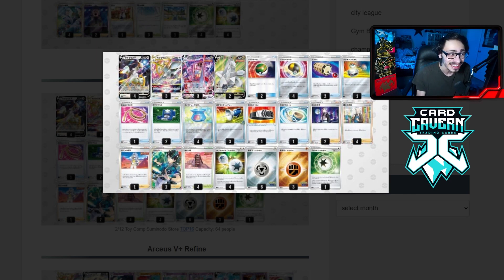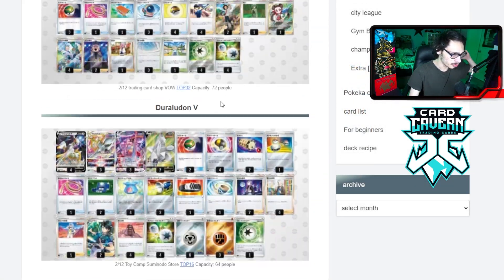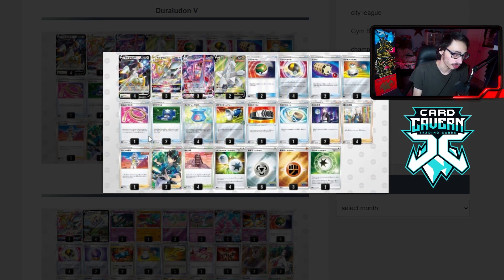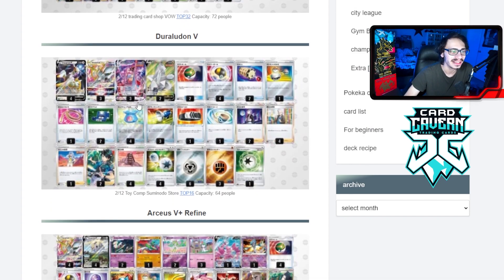The only downside about this Arc Dura list is there's no healing — no Crystal Cave at the very least. Duraludon should auto-win Lugia, so if you run into a Lugia deck, you pretty much just immediately win. You can make Lost Box play the seven or eight prize card game. But overall, the deck still needs healing. The reason you'd want to play it is it just literally auto-wins Lugia, unless they have a shred card. Most Lugia decks just play Tyranitar and Stonejourner, so you literally just auto-win that matchup.